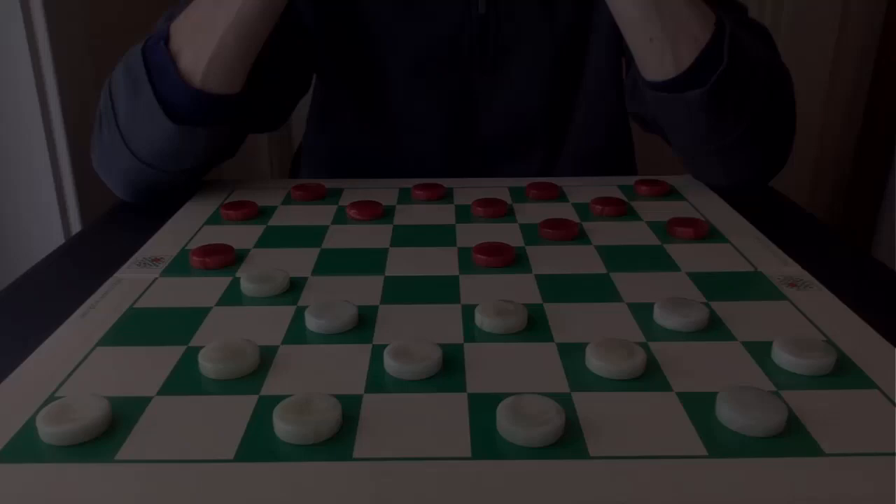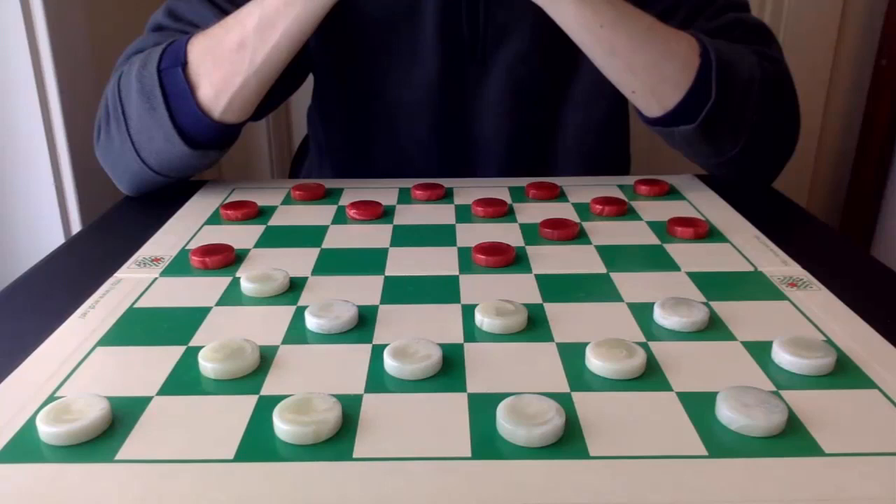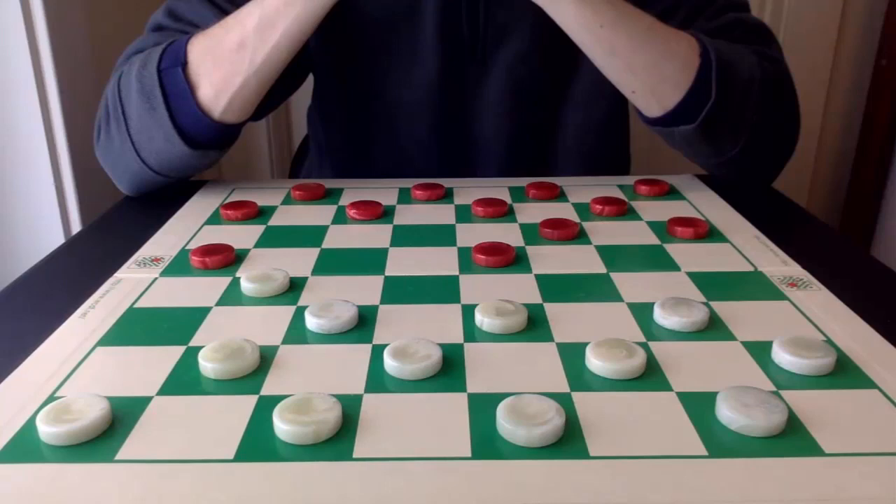Well there you have it, the top 10 toughest openings in checkers. There are definitely some honorable mentions, such as Gemini 1 and 2, the Attenborough Single, Tyne as you can see here, and the Diabolical Denny. I hope you enjoyed this video, and if you're interested in learning more about opening play, I recommend checking out my opening series playlist, in which I cover all 7 initial opening moves and each counter move. Thank you, as always, for watching.